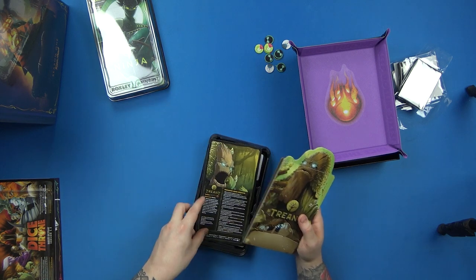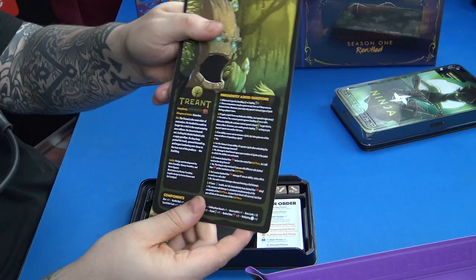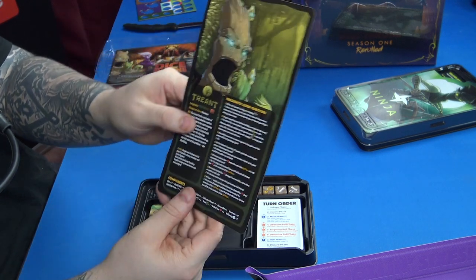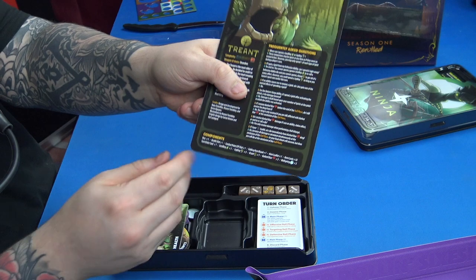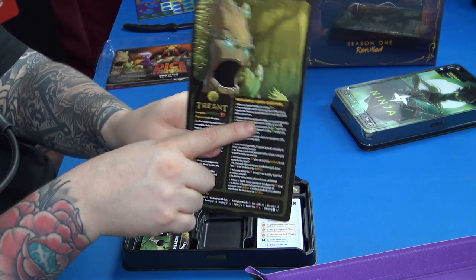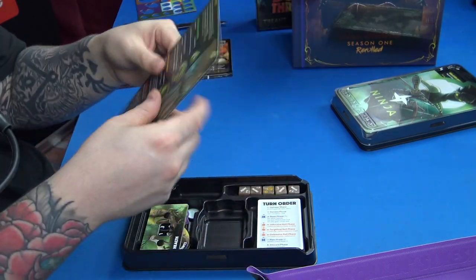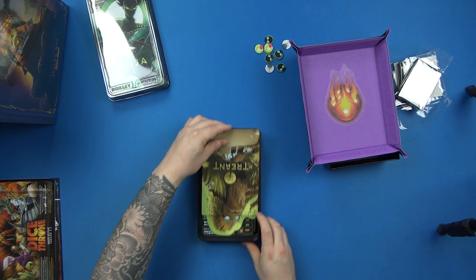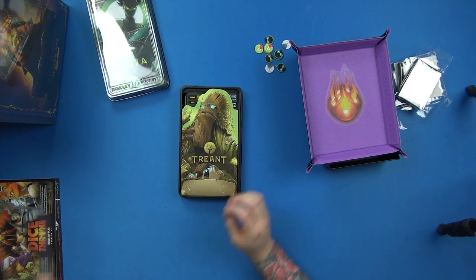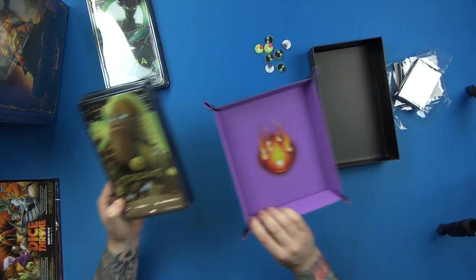With 25 dice you put your pamphlet back in. This has the complexity rating of the character — the Treant is actually a six rank, so he's quite complex. There's also a list of components, some frequently asked questions — which was massive when they added that to Dice Throne Season 2 — and then what the tokens do. Every inch of this board game is gorgeous. It packs away so nicely, very easy to carry around.